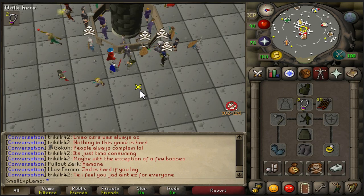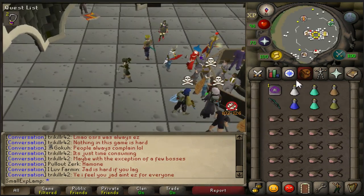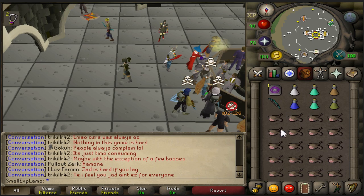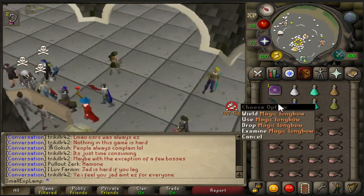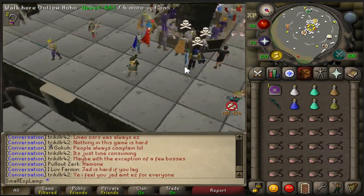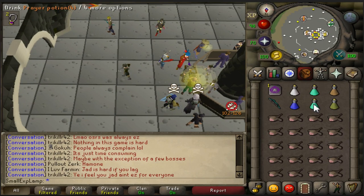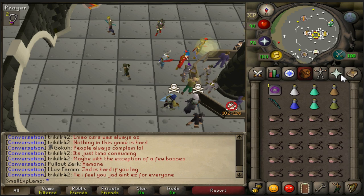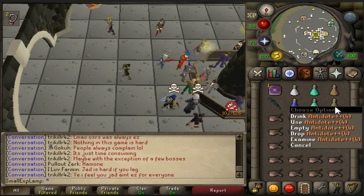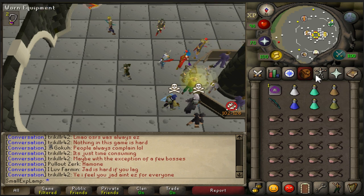As far as the inventory goes, we have a Super Set — you don't really need Defense, you do get hit a little bit but your food will be fine. You're going to need a Magic Longbow and Arrows to be able to lure it; it just makes it a lot easier. Then you'll need two Prayer Pots, potentially three if you use Piety and don't want to flick it. A Stamina Potion makes it a little easier, and there are also Poisonous Spiders so the antidote is for that.